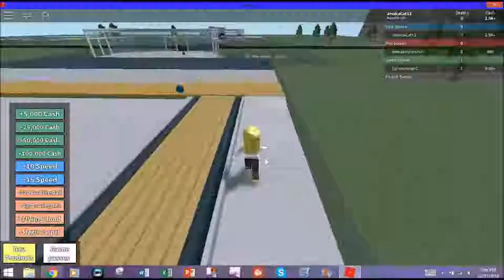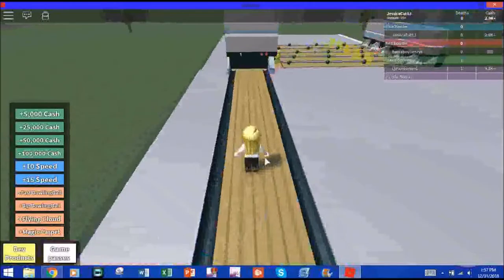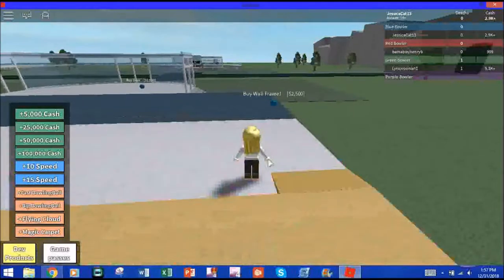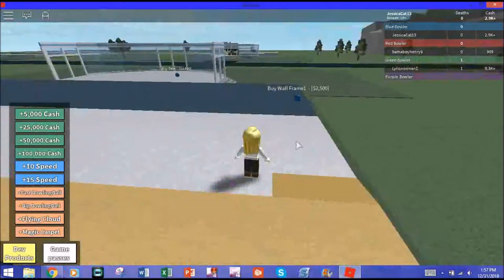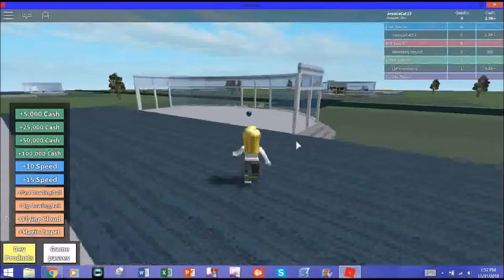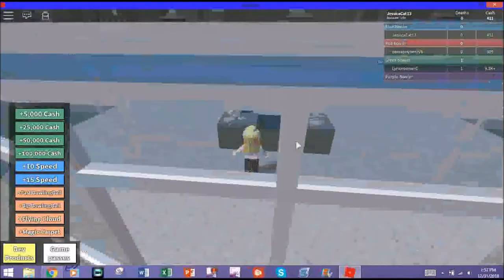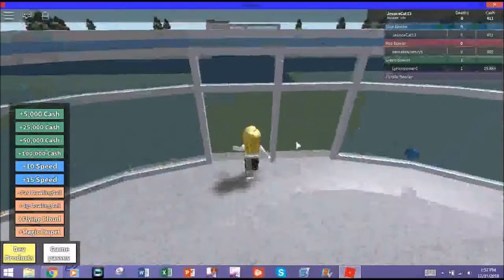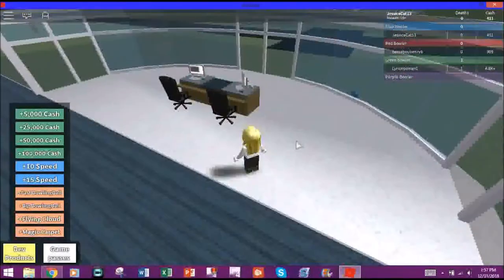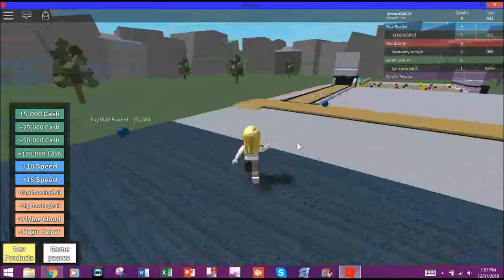So I guess let's just see what other stuff we can do. I don't want to buy these lanes because we can't actually get any money from those — it looks like maybe we can in a bit, but not right now. There's a desk. Maybe when you first get here and want to bowl, you must talk to those people. Can we sit in these chairs? No, we can stand in them though. That makes perfect sense.